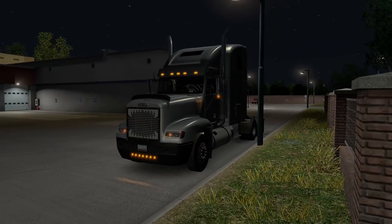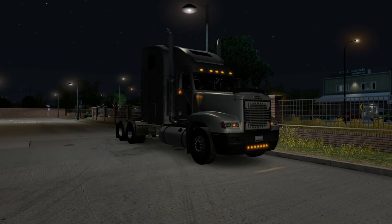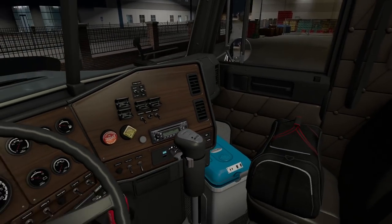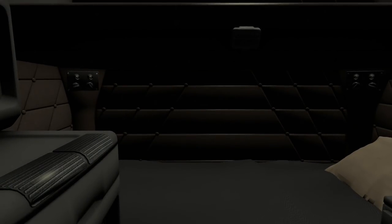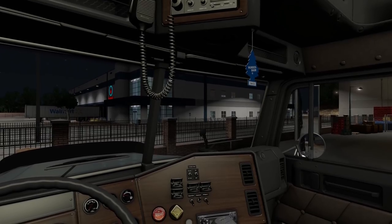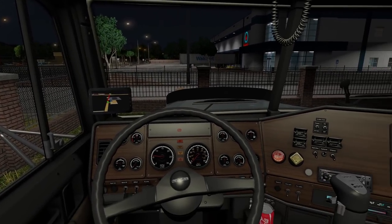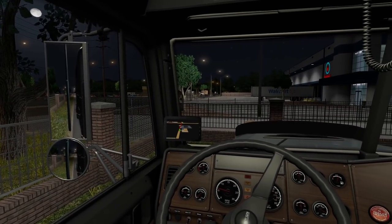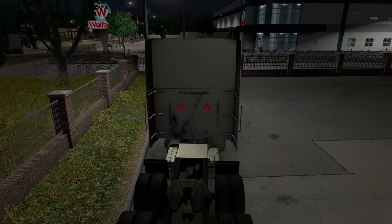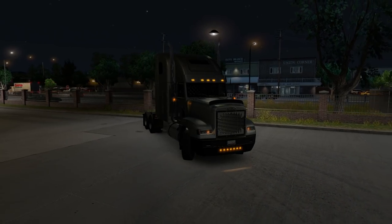Check this thing out - this is the Freightliner FLD by Oddfellow. It's absolutely amazing, I love it. I'll show you the interior - it's going to blow your mind. This thing has so many options it's ridiculous. I've got a Coca-Cola, a little cooler with a bag, and in the back the cord moves around. There's the air freshener that moves around too, and the GPS in the forward left side.